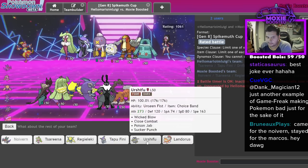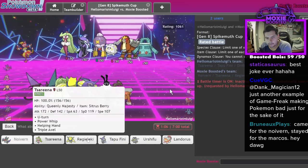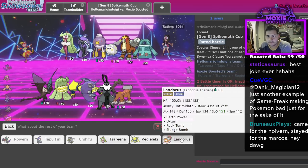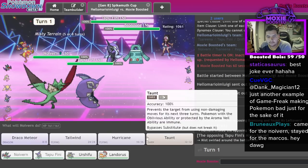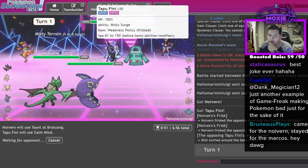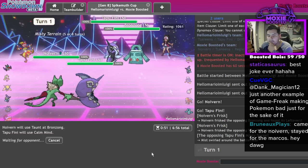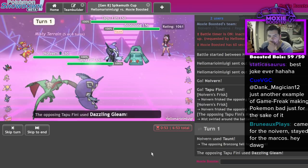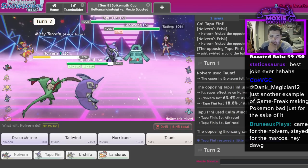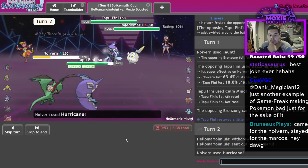One would imagine they have this combo to deal with Urshifu specifically, but I can always just lead off like this, bring Urshifu in the back, and I think Lando is good here. Let's Taunt here and Calm Mind. We also saw Weakness Policy Tapu Fini - like what are you gonna do? I'm slightly concerned. No Trick Room - I should be able to get rid of my guy now. Let's do this. Miss my Hurricane.